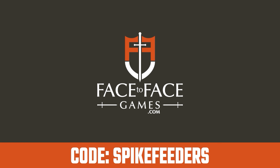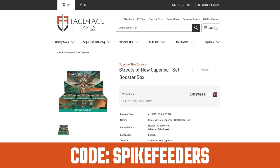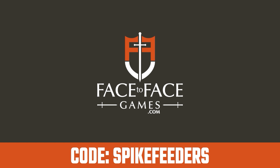Use code SPIKEFEEDERS for 5% off at face-to-facegames.com. You can shop Face to Face Games in U.S. dollars, Canadian dollars, or even Euros, and they'll ship just about everywhere. That's code SPIKEFEEDERS at checkout at face-to-facegames.com to help support the show.